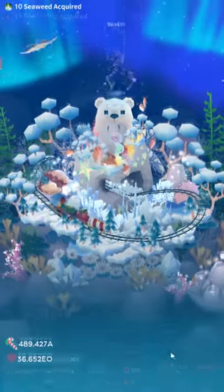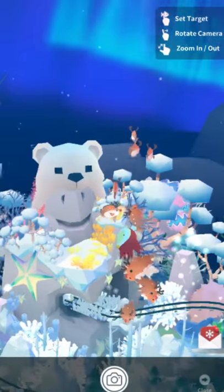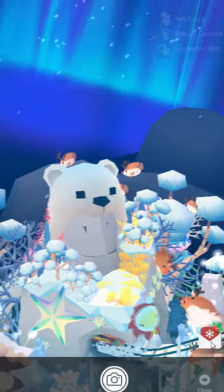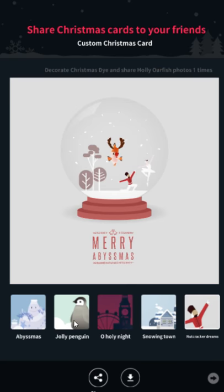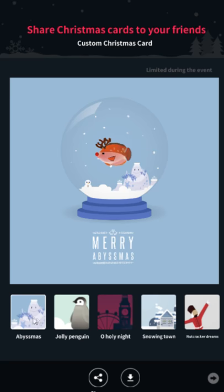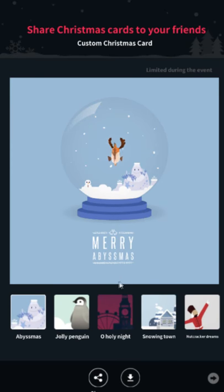I'm SirTapTap and the Christmas update adds a cool new feature. If you take a picture of a fish, instead of clicking the picture icon you can tap this new little Christmas card icon. There are five of these in total. Four are locked, so by default you just get this 'Abysmus Merry Abysmus' one. You can pose the fish in 3D and then share it to Instagram, Facebook, or whatever sharing options you have in the app. You can take a picture of any fish, not just Christmas fish.